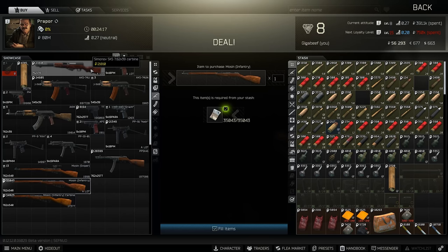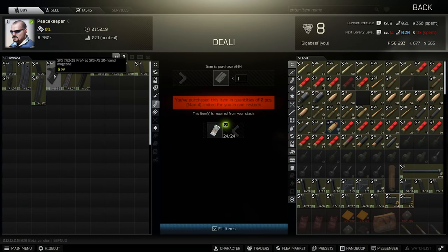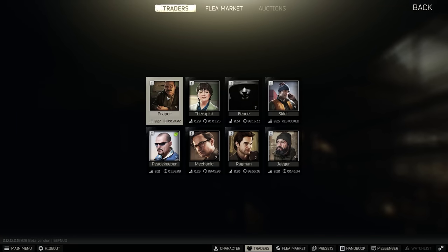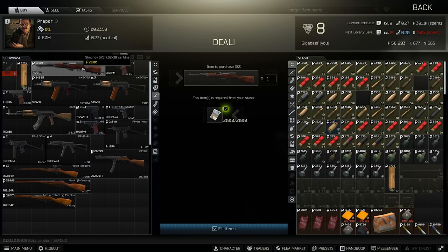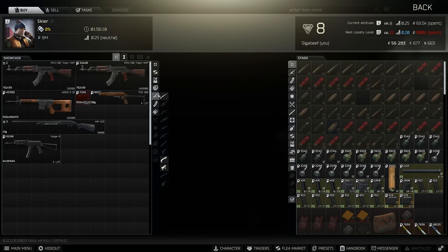Just before we move on to the next trader, one point about the SKS: you can actually buy 20-round mags from Peacekeeper now. They are quite expensive — that's 10,000 rubles per magazine, and if you buy two that's 20k. So you're really stacking up the cost if you're buying the SKS and running magazines with it, which is a little tricky. Overall from Prapor, I do think the SKS probably is the winner. Now let's switch across to Skier and see what he has on offer.